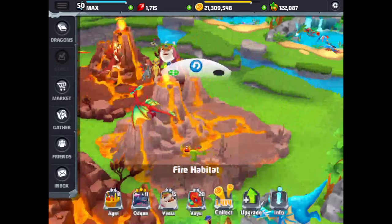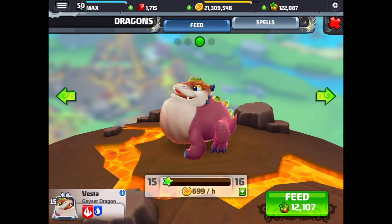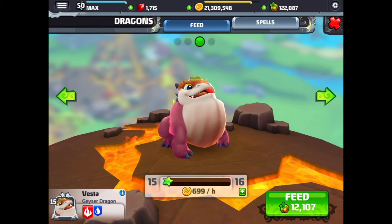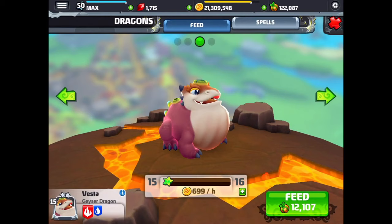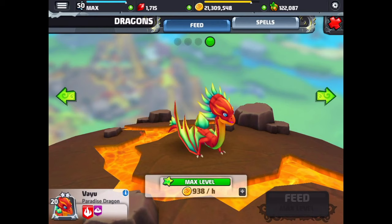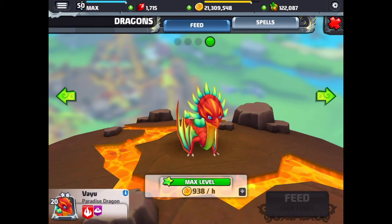And we're going to go to another fire habitat to check out two more. This is the geyser dragon — the big round plump dragon, and I think he has an animated version where things shoot out of the top of his head or from those spouts on his back. And this is the paradise dragon — a very cool looking dragon with a very decorative headpiece and all the spikes around the top of his head.